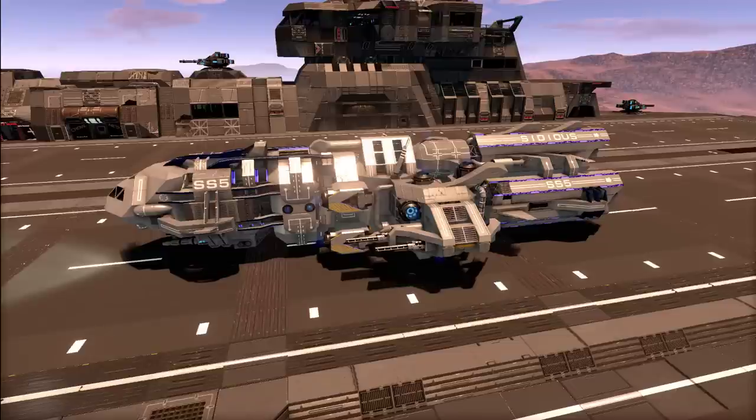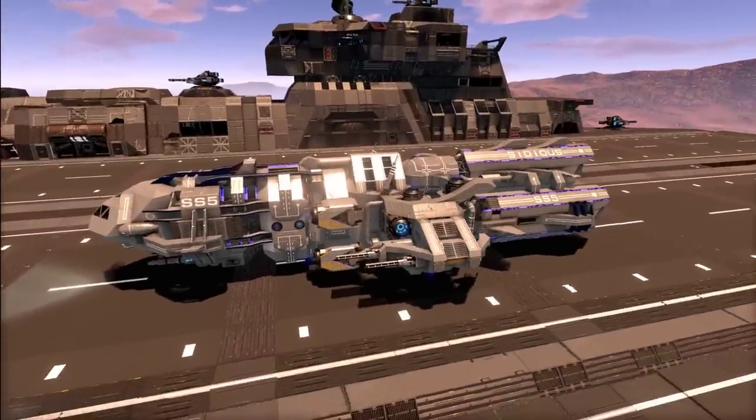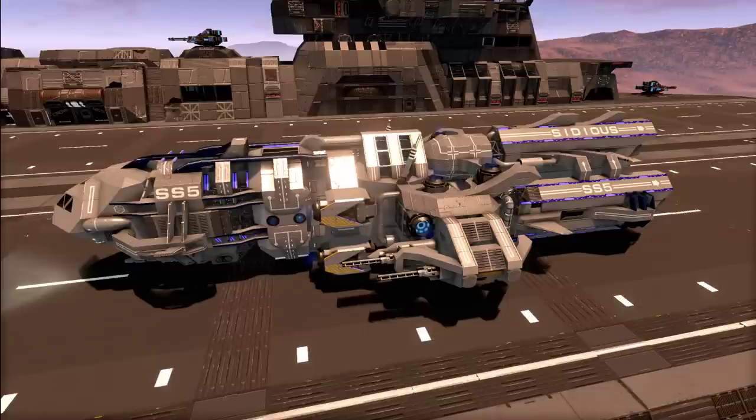Hey everyone, I'm taking another look at the workshop to see what's out there. The very first creation today is a vanilla creation. The rest of the ships I have today are for Reforged Eden, and my plan is to briefly cover the vanilla version of the Scar Megalodon right after this ship. The first ship today is also for vanilla — it's the Sidious SS5 by the Mighty Duck.